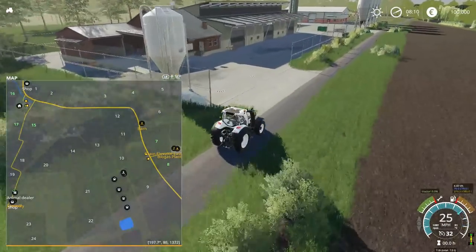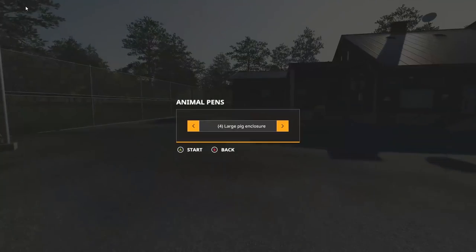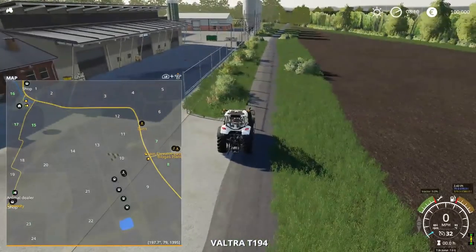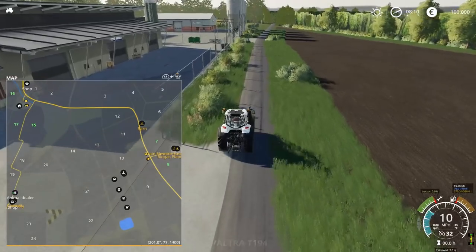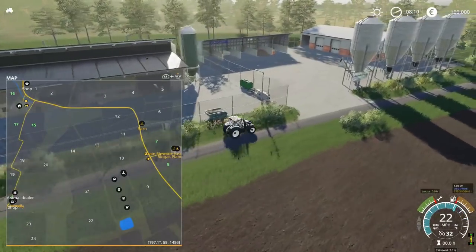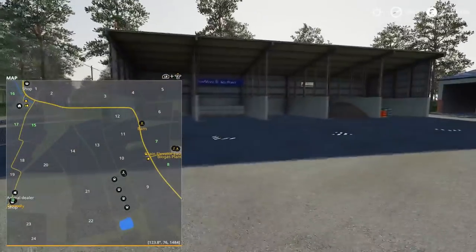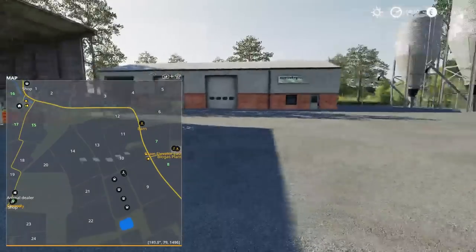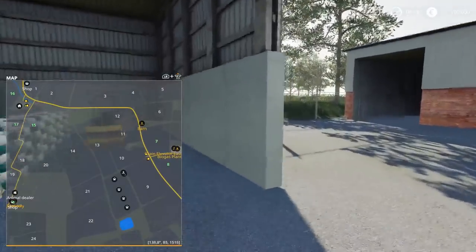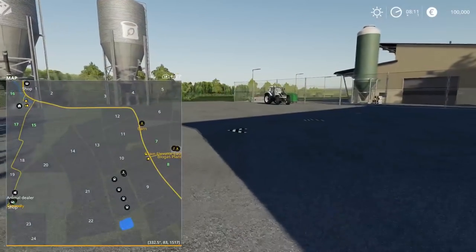That would be the animal dealer — and yes, it is. So that's our animal dealer. And then finally the store way down the bottom — a very typical looking store, actually looking pretty cool. We can sell our wool and wood chips, there's a seed point, and I'd assume fertilizer points as well — yes, good stuff. Always handy to know where all that kind of stuff is.